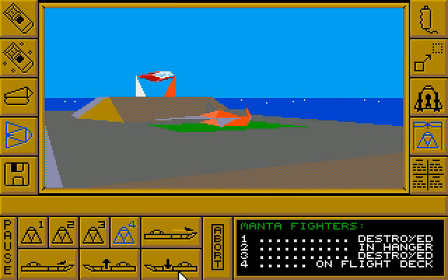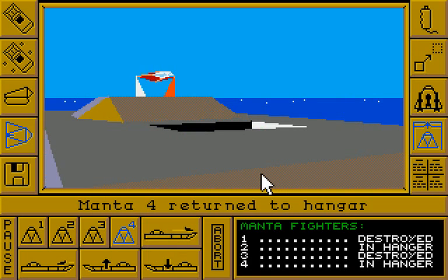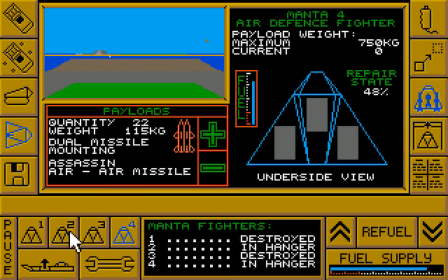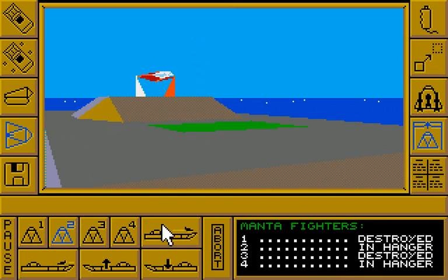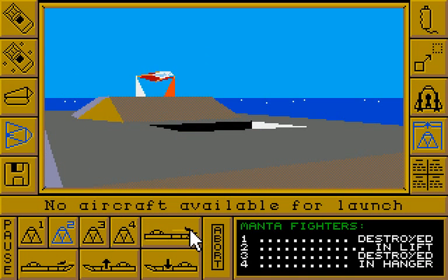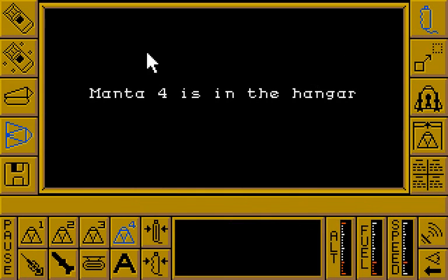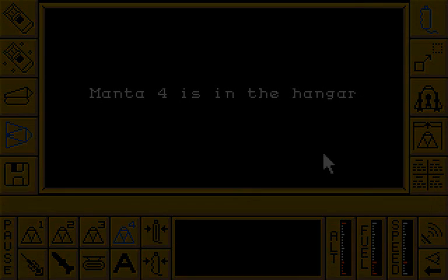Reminds me of the runabouts in Deep Space Nine. Manta 2 was the one I armed without realising it — let's launch Manta 2, rise it up. I'm really glad I looked at that. Destroyed already? What happened to it?